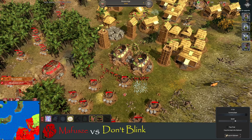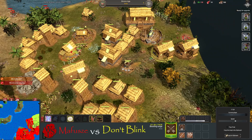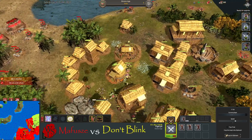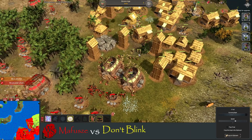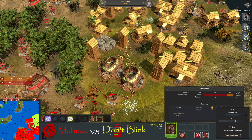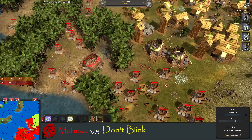It was very important that those pits stayed alive to get the units up and running, because at the moment he's got upgraded slingers but he does not have upgraded archers. So the slingers are doing more damage than the archers at the moment.